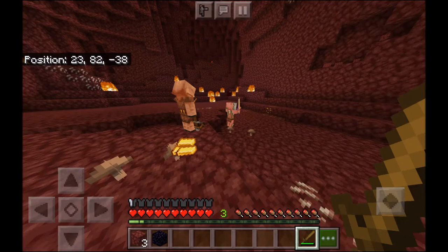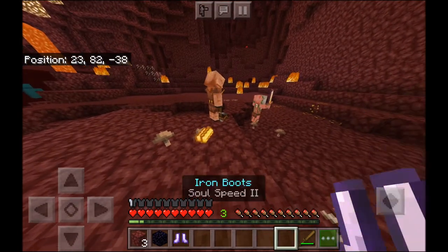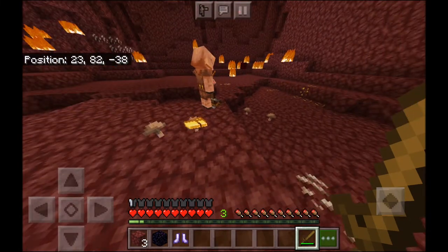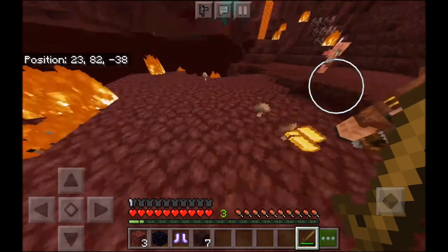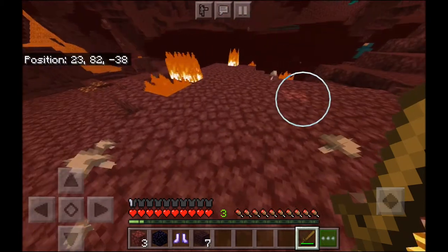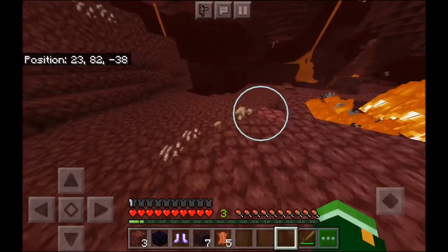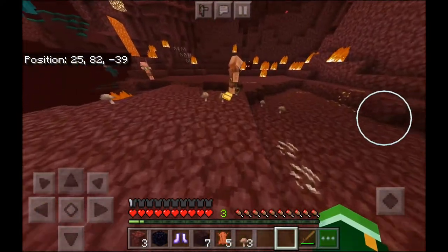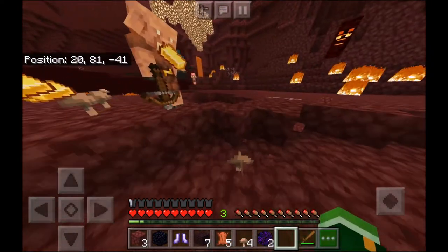Apparently the little piglins will steal things. Soul speed is cool - when you walk on soul sand you go really fast and it releases the souls of the sand, but I don't have any soul sand so it's kind of useless. There are brown mushrooms here! I'll mine them while I'm waiting. Oh yes, I need this - we can make one of the things now.